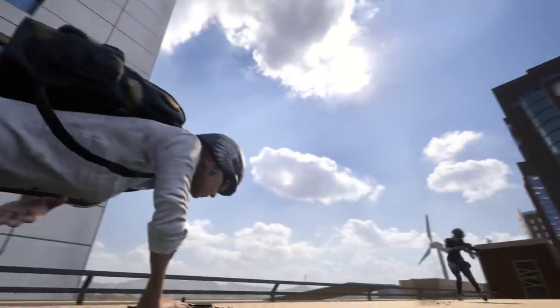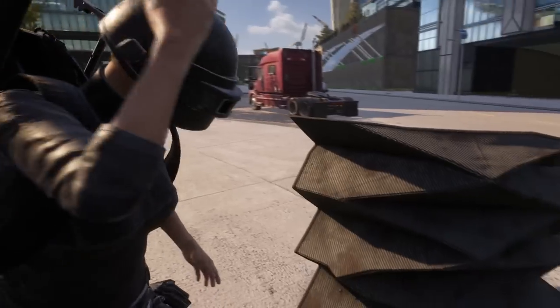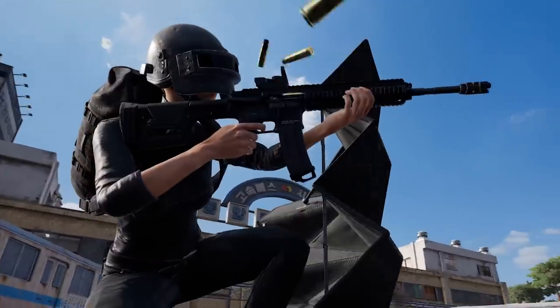If you find yourself under fire, deploy the new folded shield for a stationary, bulletproof barrier. This new item is carried in your inventory and cannot be picked back up once deployed. And it can be found outside of Destin also, so keep your eyes peeled.